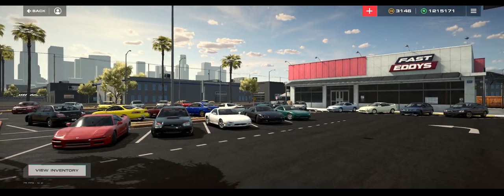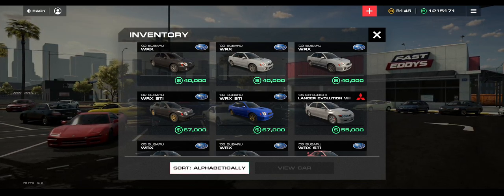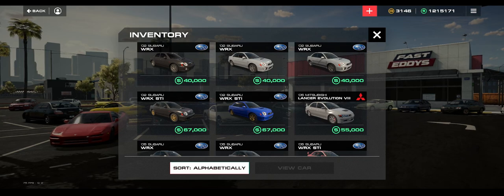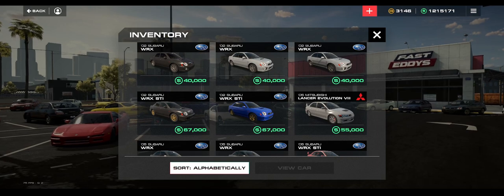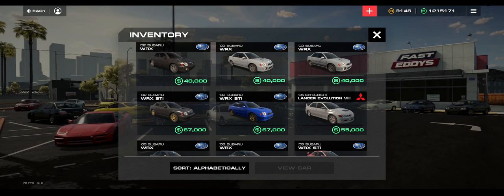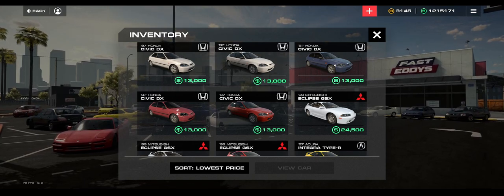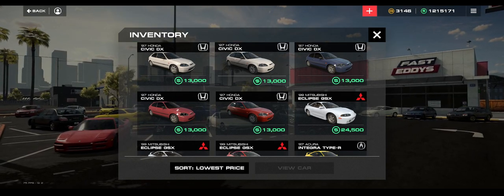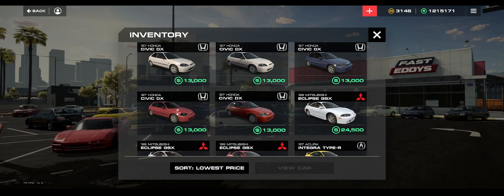Another way to browse Fast Eddies that's really nice is you can use Browse Inventory or View Inventory. There are different ways to sort the cars - you can either go by alphabetical, though it does numeric alpha so it's kind of backwards alphanumeric. You can also sort by lowest price.